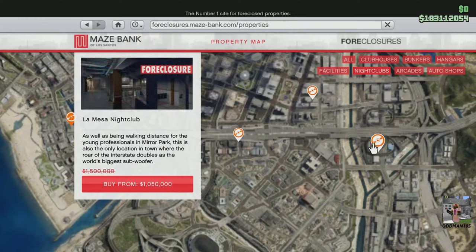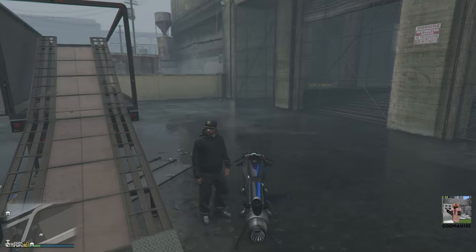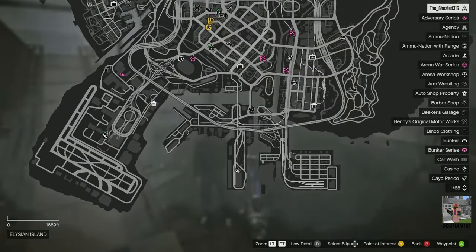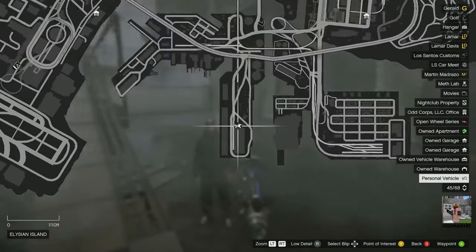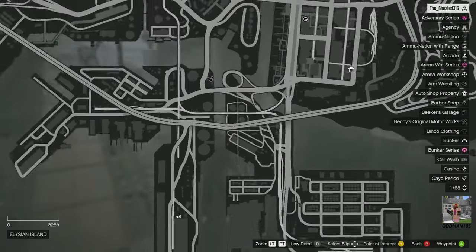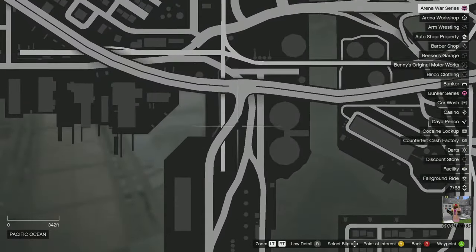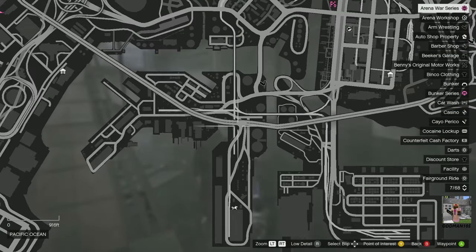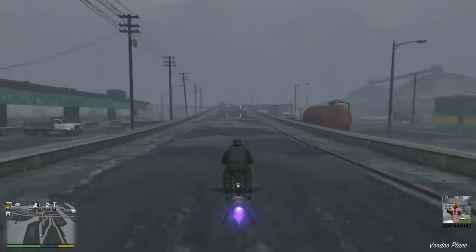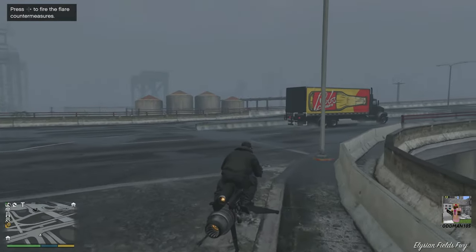We've just arrived at the first and cheapest nightclub location — Elysian Island. As you can see on the map, this is the farthest south location for any property, which alone makes this area pretty much impractical for delivery missions. You do have access to the main expressway that loops around all of Los Santos and gets you out to Blaine County, but because of the location you may not make the time requirement for delivery missions, especially as a solo player. In my opinion, Elysian Island is the worst location for a nightclub — it's simply too far south.